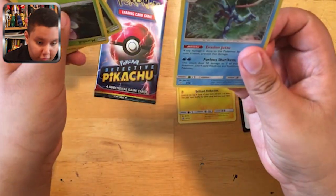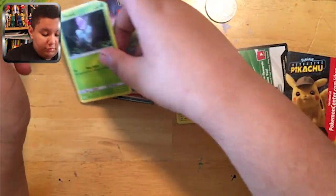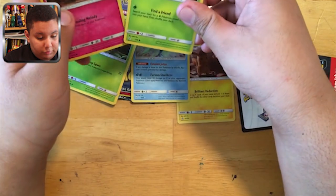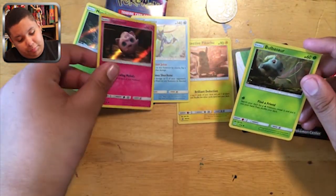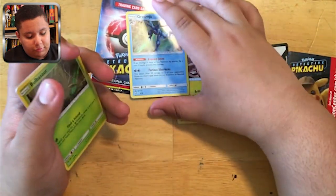One, one — and it's a Green Ninja! Green Ninja, that's a good one! Jigglypuff! Bulbasaur! And these — good.